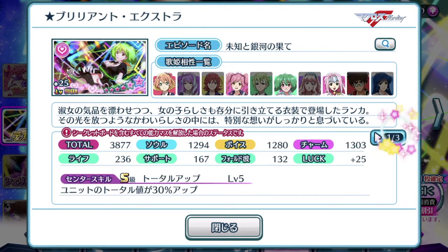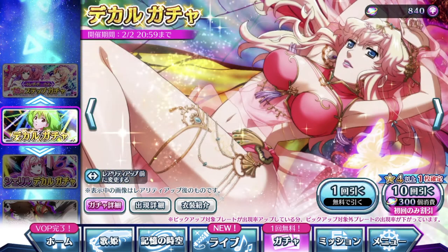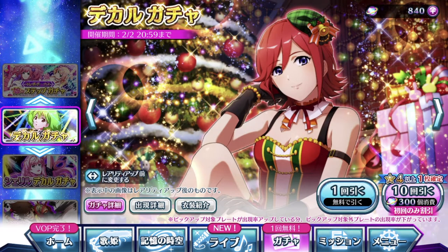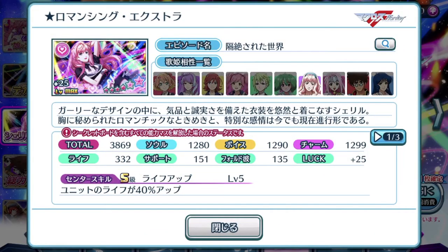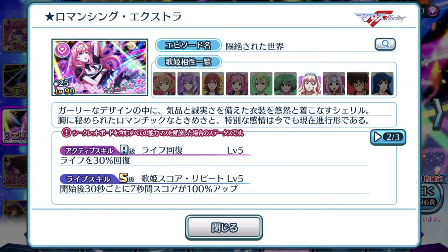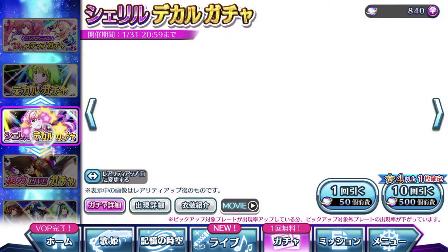So is this plate worth getting? Definitely, definitely. Especially if you're looking to get Ranka's brand new costume, the Nui Luminous. The thing is, Ranka's costume is only attainable through this gacha, unlike Cheryl — Cheryl's costume is attainable through episode plates and through the event. I wonder why they made such a big difference, like Cheryl's episode plate is solely just for her to use while Ranka is versatile with 3 other Divas.